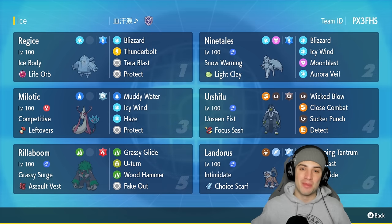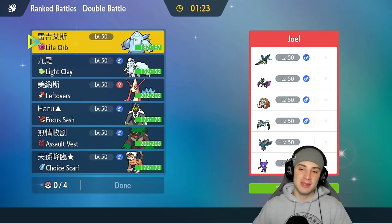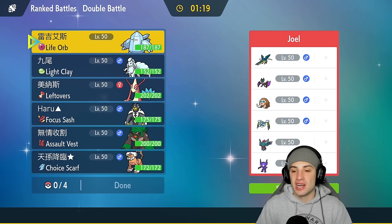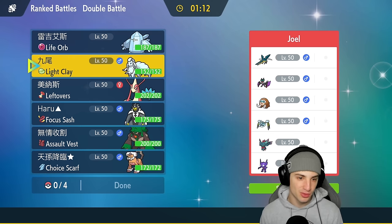If you want to rent this team yourself, the rental code is at the top right corner. Let's get after it and showcase Reggie Ice in ranked Regulation F. First match on its way — we're going up against an off-meta team. This team kind of screams trick room to me, considering they have Sableye and Tinkaton. They're also rocking Noivern, Mamoswine, Araquanid, and Fluttermane — Araquanid being another Pokemon that thrives in trick room.